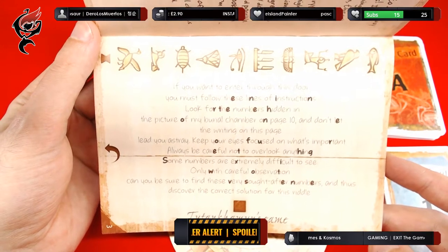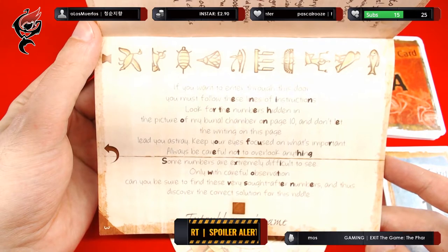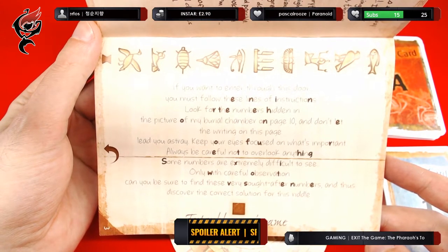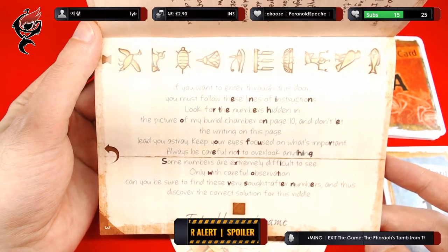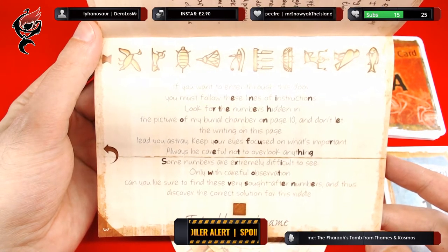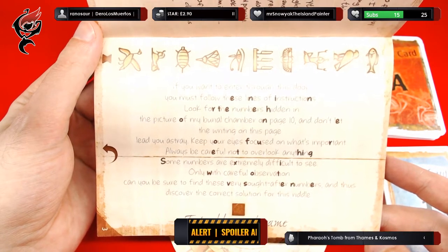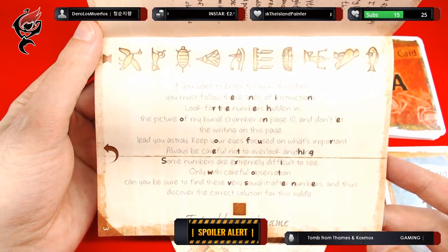There are hieroglyphics at the top. If you want to enter through this door, you must follow these lines of instructions. Look for the numbers hidden in the picture of my burial chamber on page 10 and don't let the writing on this page lead you astray. Keep your eyes focused on what's important. Always be careful not to overlook anything. Some numbers are extremely difficult to see. Only with careful observation can you be sure to find these very sought-after numbers and thus discover the correct solution for this riddle.